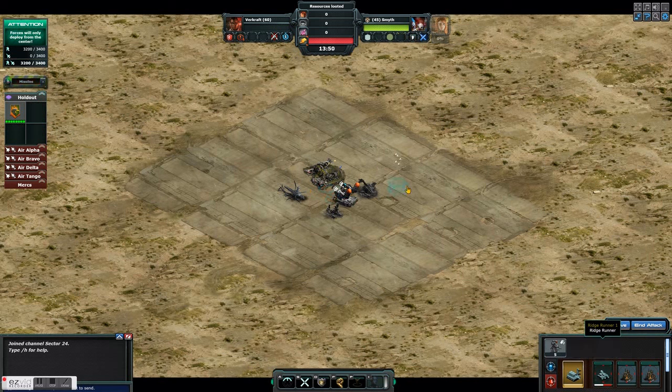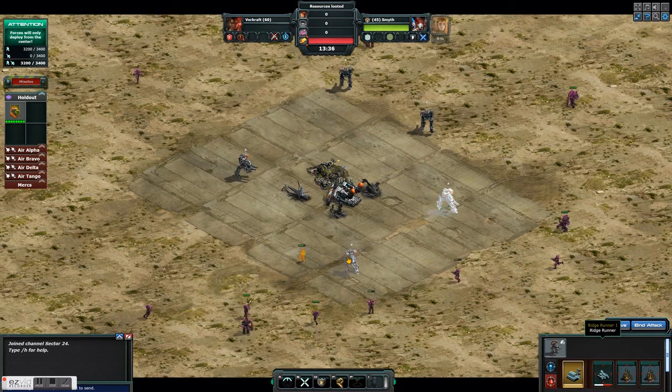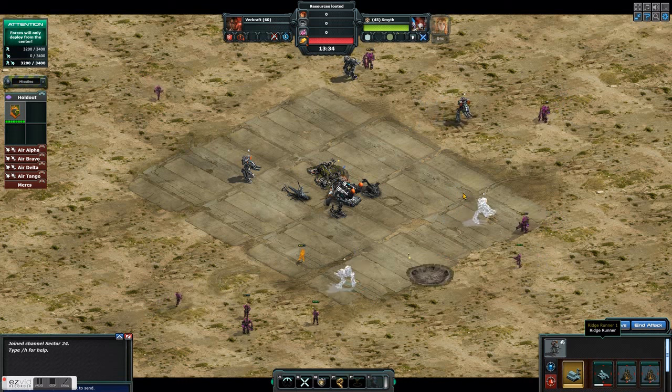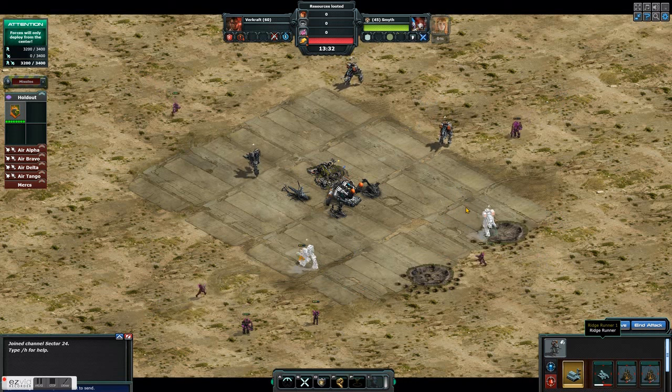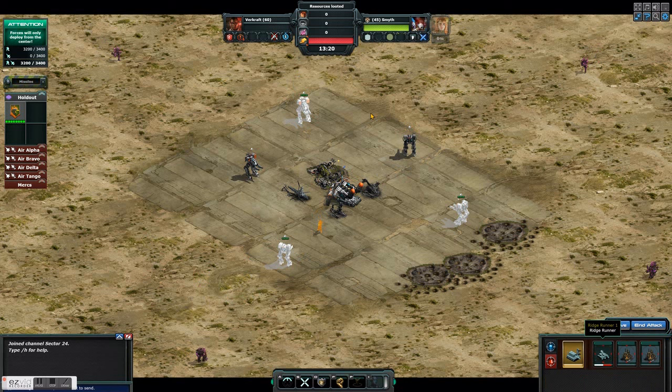On your first base, you're going to want to number your units. I number my Ridge Runners one through five and make a five-pointed circle. Then I number the Landlock as number six, put him on aggressive, and number the Sea Wizard as number seven and put him on aggressive.